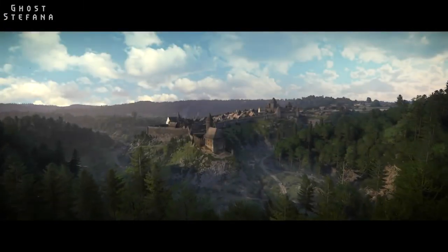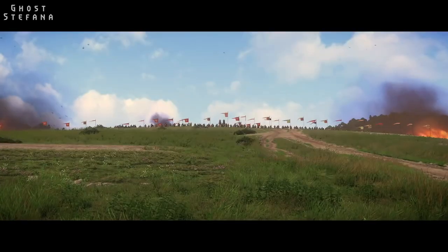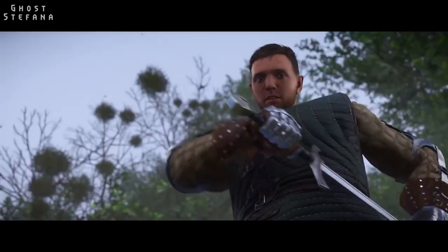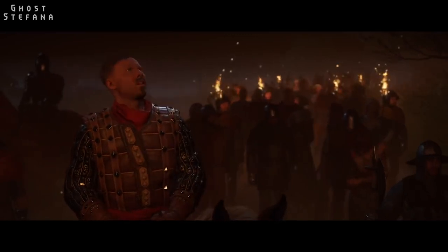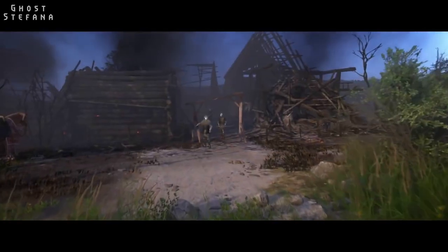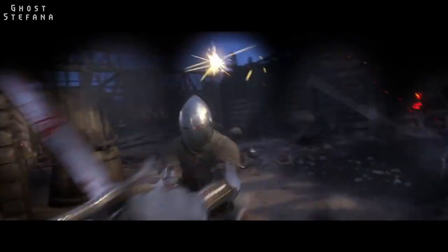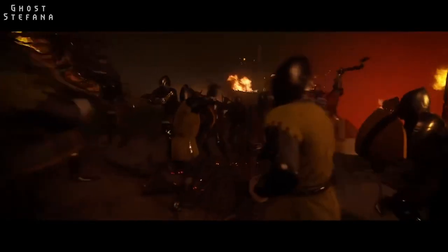Developed by Warhorse Studios, the game takes place in 15th century Bohemia, known today as the Czech Republic, where an ongoing war rages between King Wenceslas and the Hungarian King Sigismund. The story revolves around Henry, the son of a blacksmith from the small mining town of Skalitz. After an early incident sets Henry on his own path of redemption, he becomes embroiled in the war and learns much more about himself. The story holds loose similarities to Skyrim in that you control a nobody who grows into an important figure.